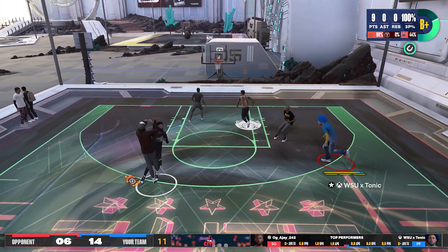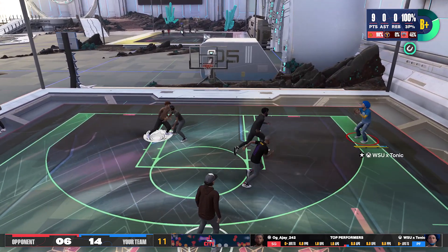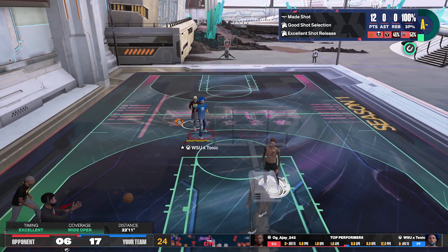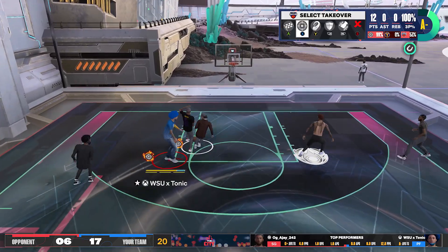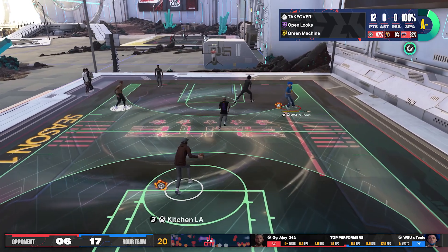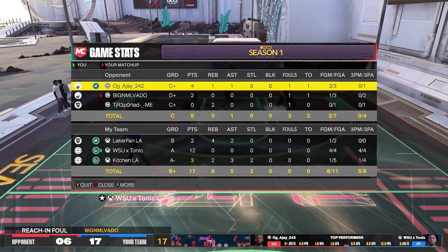Kitchen with the sharp takeover right here, comes off the screen, shoots the fade. He has money with all those shots. Every once in a while you do have a bad shooting game — it is what it is. But whenever that happens, we can have moments like this where it's my time to shine, hitting the shots. Guarding ball with the 6'11 stretch big on the PG right here. Kitchen gets a strip on him. Coming down the court, we both have sharp shooting takeover activated. And they foul.